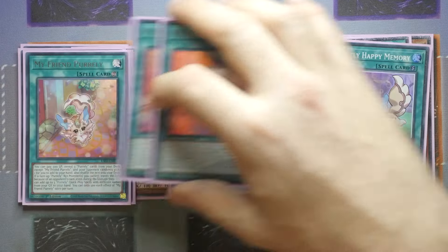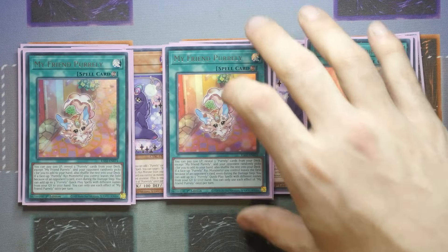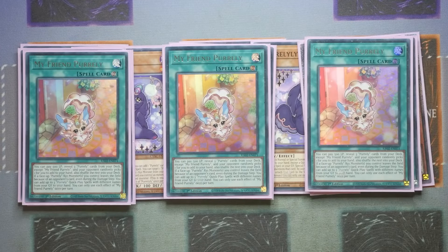And then of course you've got the continuous spell My Friend Pearly, which was also reprinted in Rarity Collection 2. You pay 500 life points, reveal three Purly cards from the deck, and then your opponent randomly picks one for you to add to your hand; you shuffle the rest back into the deck. And then if a face-up Purly XYZ monster you control leaves the field because of an opponent's card, even during the damage step, you get to add up to three Purly quick play spells with different names from the graveyard to the hand — which is absolutely insane because it recycles, it searches, it does everything you need.